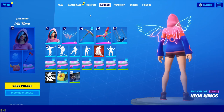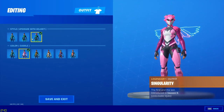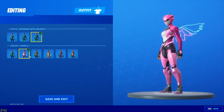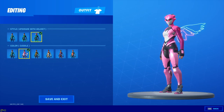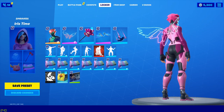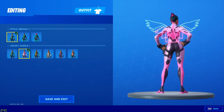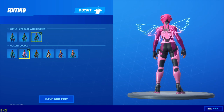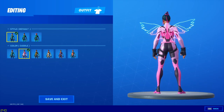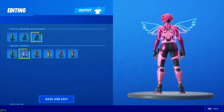For combo number six, we've got the Singularity skin with her last edit style — the upgraded helmet — and the Neon Wings. Let me show you her other edit styles. In my opinion the best ones are the first and third. The second one has too much purple and black, but with the third you really get to see the pink.